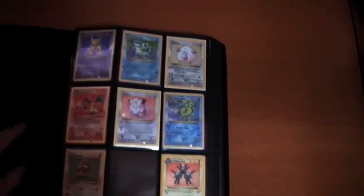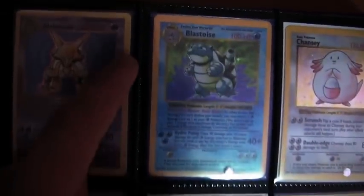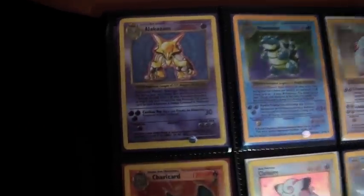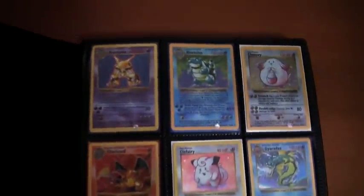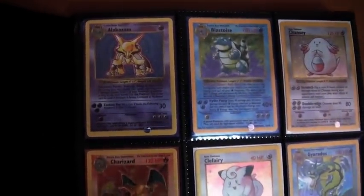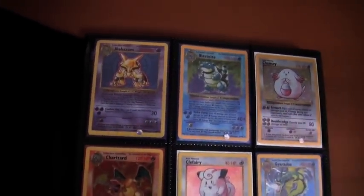First up we have a near-complete shadowless base set. Shadowless means that there is no shadow next to the holo here. Basically it's the exact same as the first edition card just without the first edition symbol, making them worth a lot more than the regular unlimited cards, because they're very scarce — there's not many of them in the world, especially in this condition.